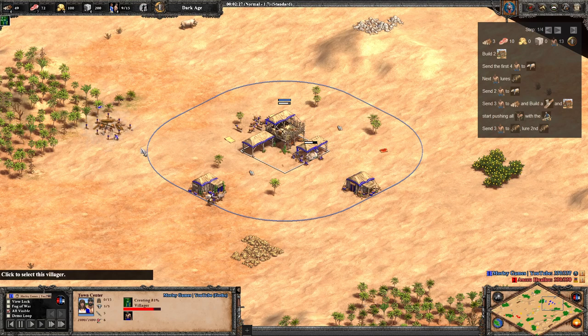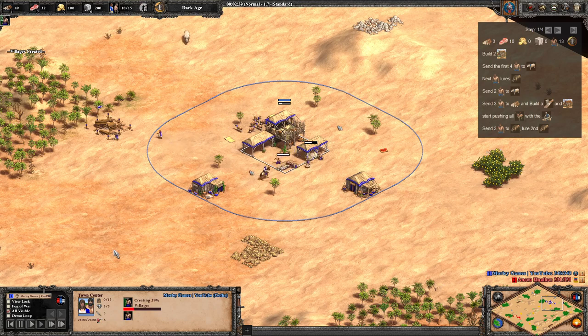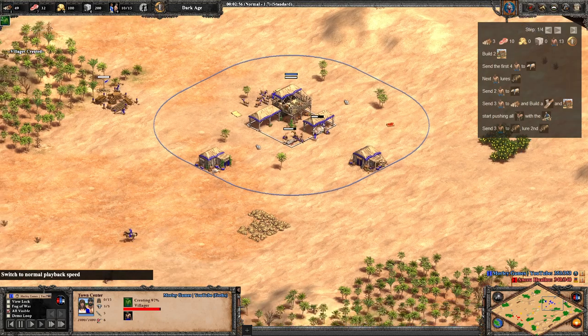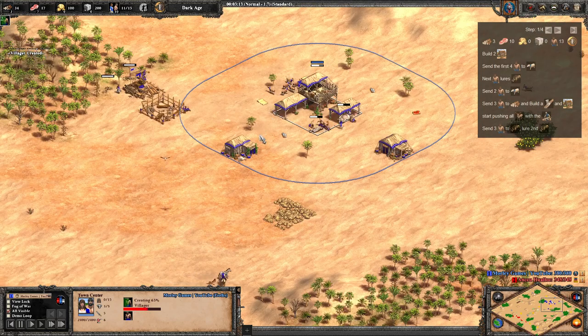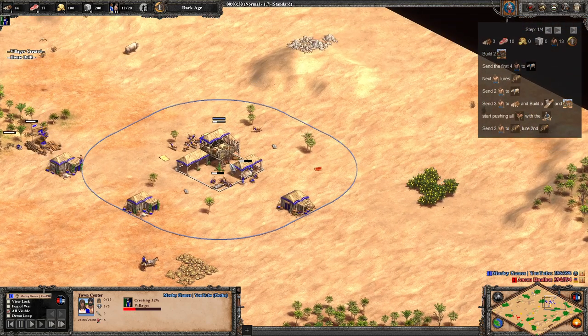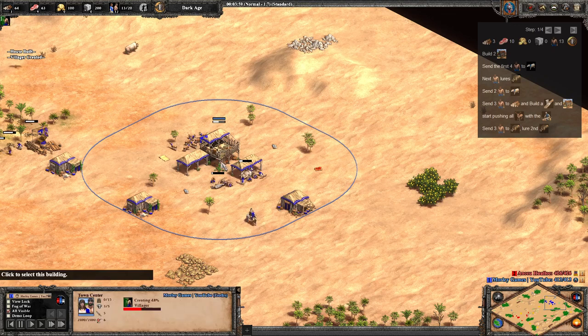The next three villagers come out to wood, and the third one's going to make a house as well. As you can see, we've got the deer in. What we're actually doing — and I've just realized I haven't explained it — is going for an 18 pop Feudal. I say 18 pop but it's actually 19 pop because we're replacing loom with a villager since loom researches instantly. So it's 19 pop total but an 18 pop timing. We set three onto food and add another three onto boar, getting up to 10 on food.